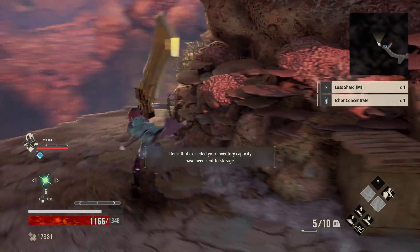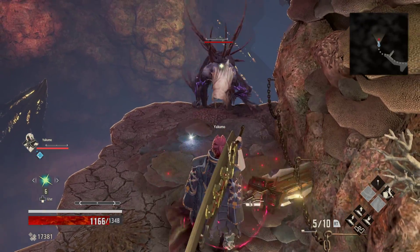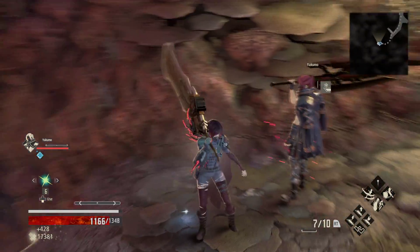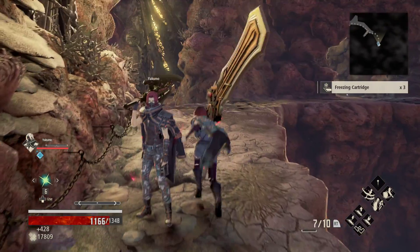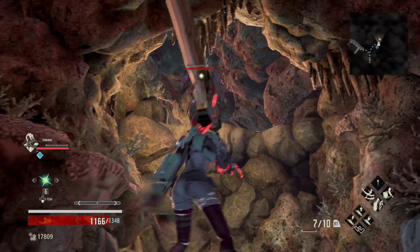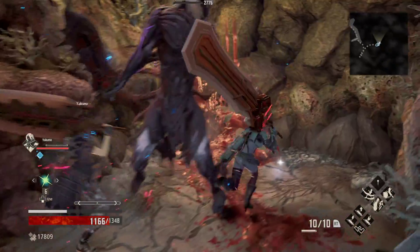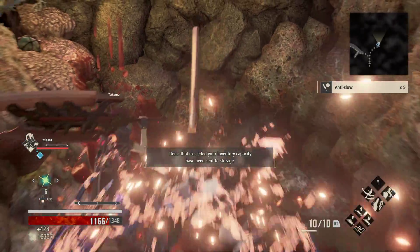We're going to go to the right. There's a climber right here — just give him a second. Grab the freezing cartridge. We have an anti-slow right there, but there is a baddie that is kind of hiding above, so we're going to wait for him to come down. Pick that up.